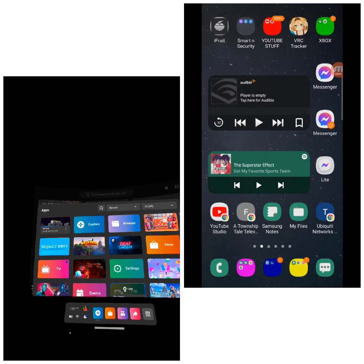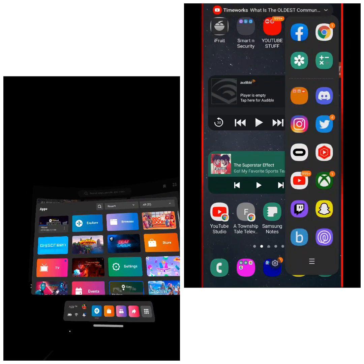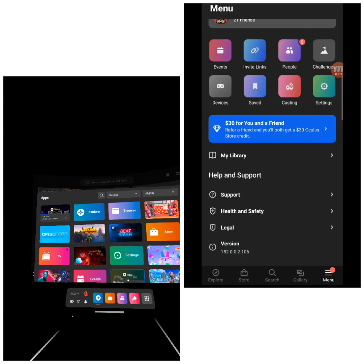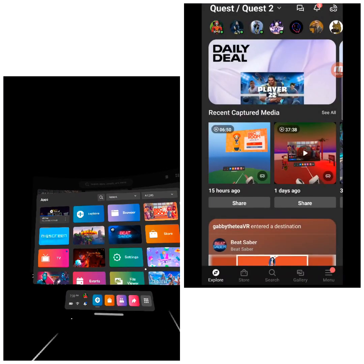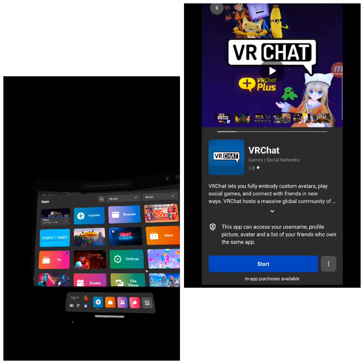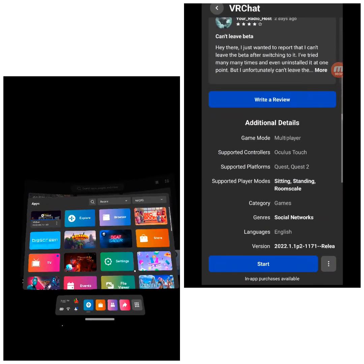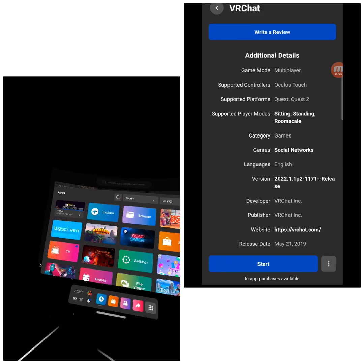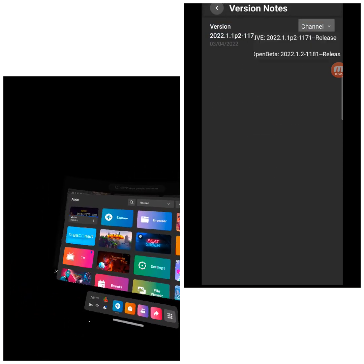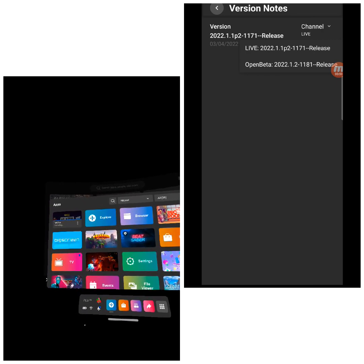Still waiting for the download. We're at about 50% of the way there — a little bit over 50, like 60. Now at 82, 84. Once I get everything set up, I'll go to a public world, but I'll cut the volume on voices since public rooms can be pretty noisy. We're installing the beta version.